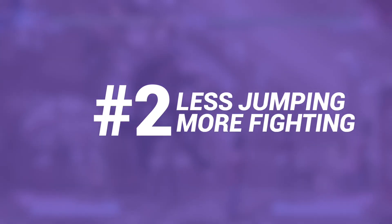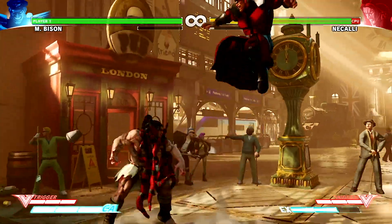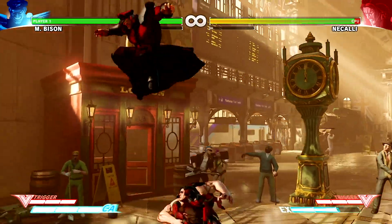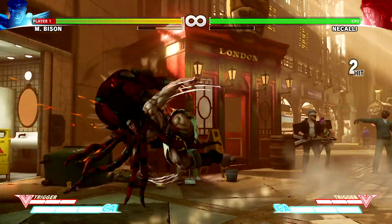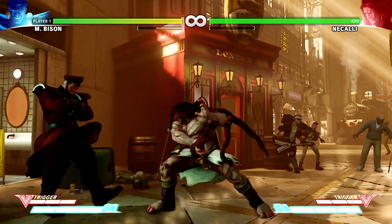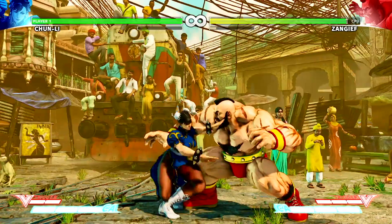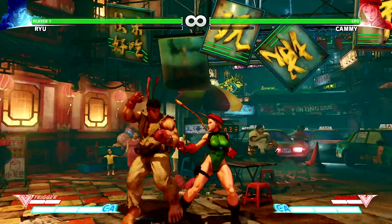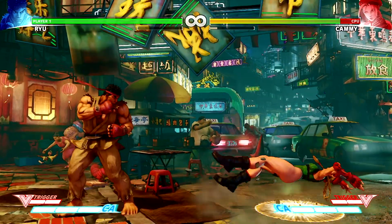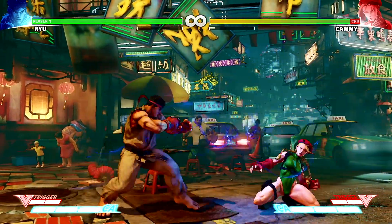Number two: you should probably jump less. For some reason, new Street Fighter players love nothing more than to jump around way too much. If I'm up here, how can they get me, you might think, but it's really as simple to punish as deploying an anti-air move, and all characters have very simple, quick anti-air attacks they can use. Make sure you know your own character's anti-air attacks, and you'll soon be knocking new players out of the air yourself.